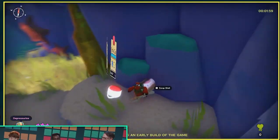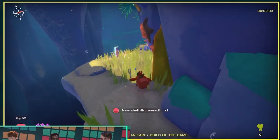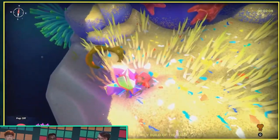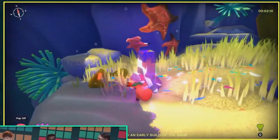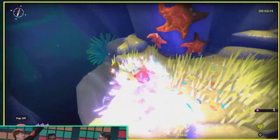The FromSoft game this took the most inspiration from is clearly Sekiro, and there's a pretty big emphasis on platforming here as well as blocking and parrying. Since you play as a hermit crab, the best offense is a good defense — in this case, the various shells that you'll pick up as you explore this world.